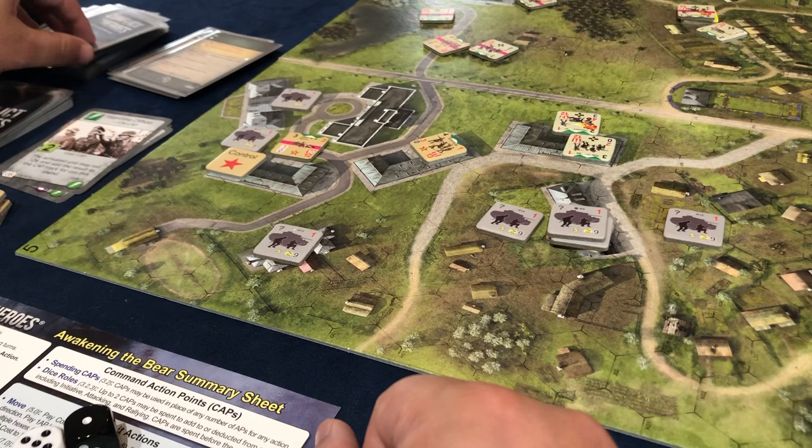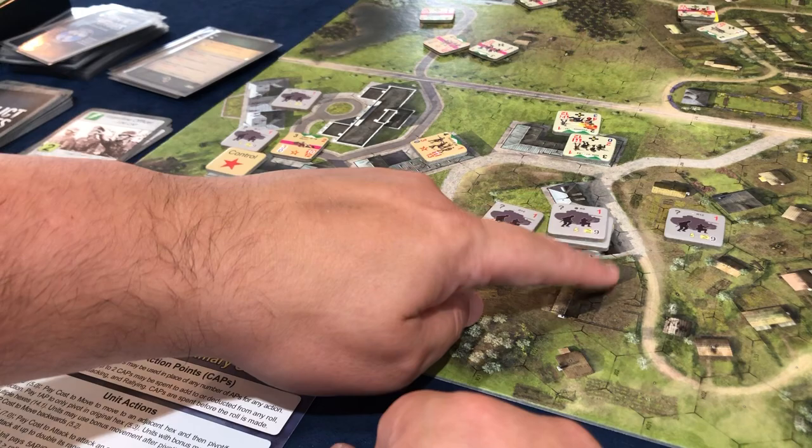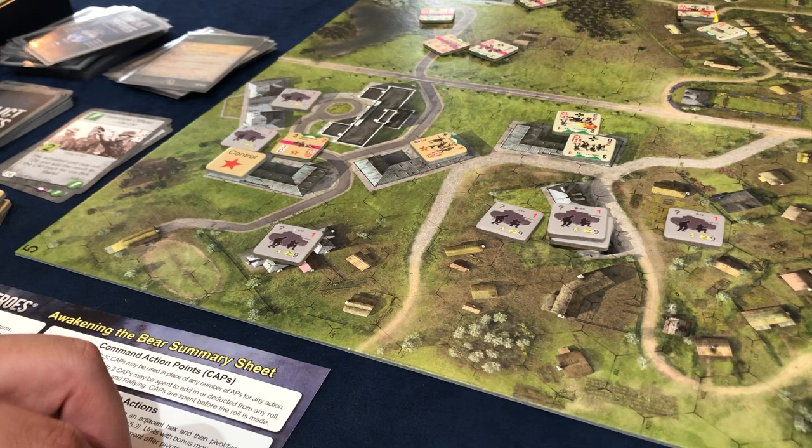Three of them just moved. What AP do I use — it was two AP to go there and then two more AP because of the building, so that's a four AP move. I drew a five so all of them stay alive. It's just ridiculous.